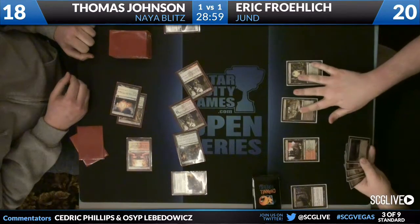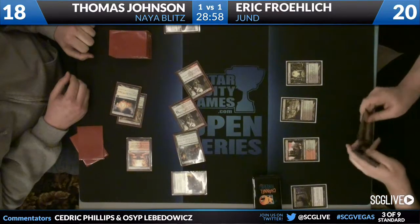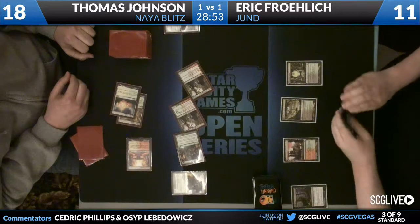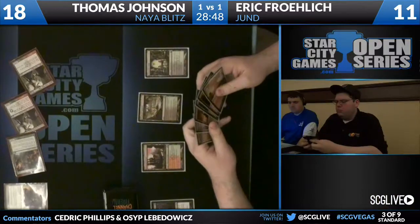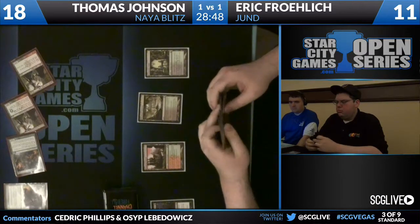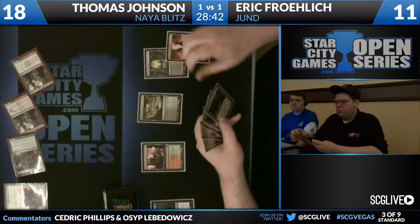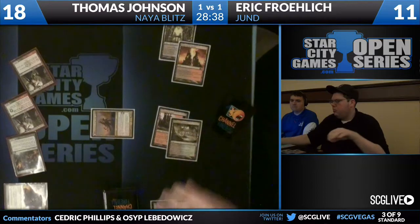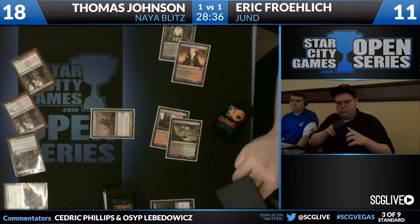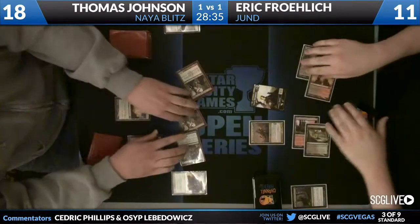What can Eric do here? He has a Huntmaster in hand and a Liliana. He didn't topdeck a Bonfire — Dragon Skull Summit is the draw for this turn. Short of a removal spell, he does have a Bonfire in hand. He can cast it for 1, but he has to get the Huntmaster out there, go up to 13, and try to block. Looks like Huntmaster might be on chump duty. But the problem is Thomas has a Rampager, so he's going to be getting through for a lot.